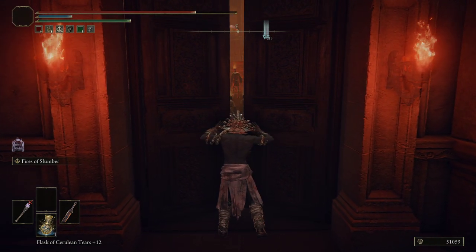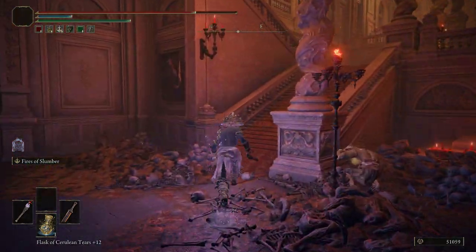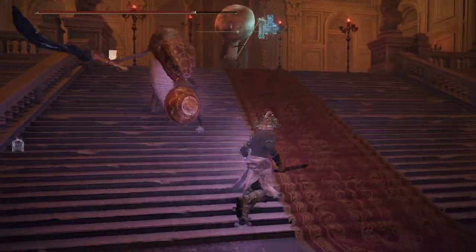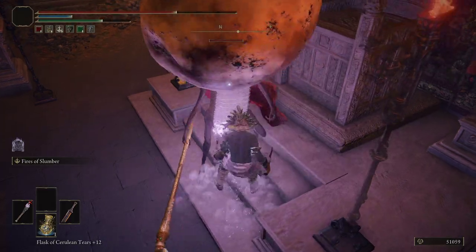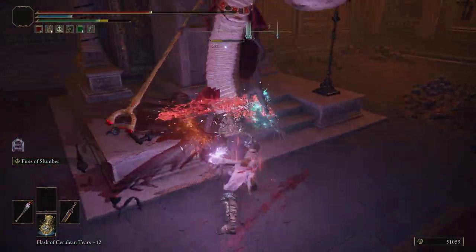The staff is a pretty rare drop, so you will likely have to kill this guy a bunch of times before you get it. I have my drop rates turned up so I can show you the staff dropping, but this guy right here — you can see him wielding the staff — he drops it.